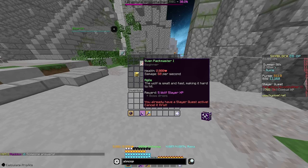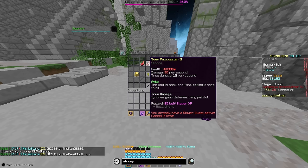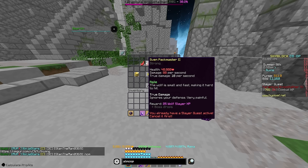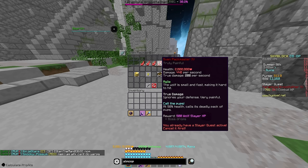The common ability seen from tiers 1 to 4 is just called Agile, and this just makes the wolf move around pretty fast. It's small — that's just how wolves look — and it makes it kind of an annoying fight to do, but we will cover that later. From tiers 2 to 4, we have the ability True Damage, which just ignores your defense and will hit you for 10 damage per second up to 200 damage per second.